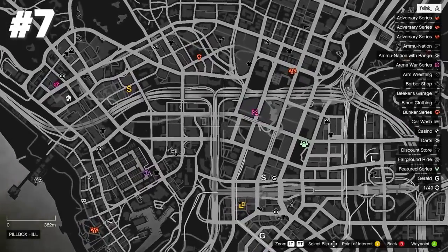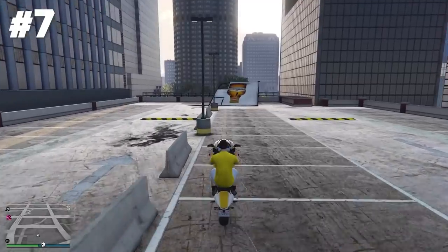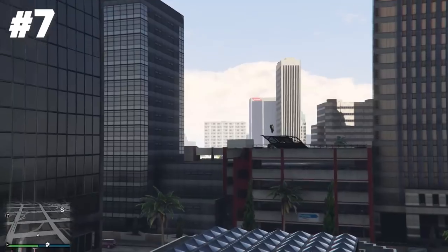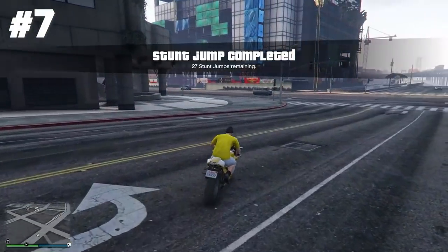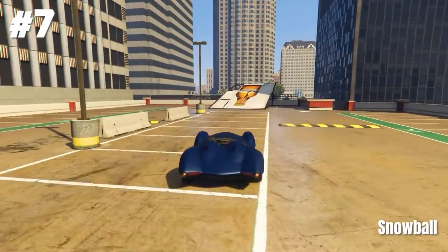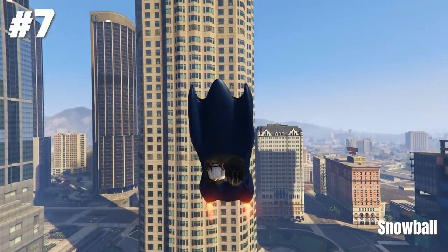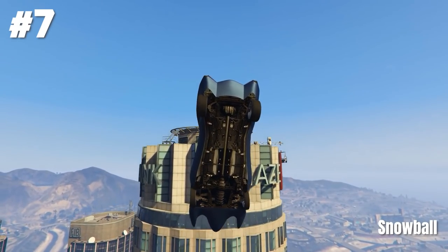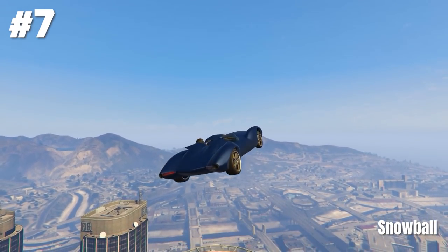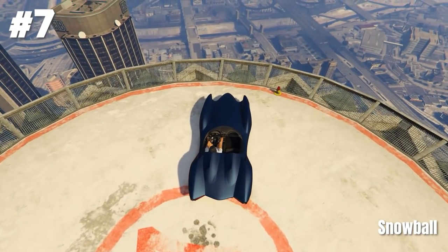Stunt jump seven is located at Pillbox Hill again. Here you have to go off the ramp of the famous red parking garage, jump far enough, and don't hit any objects. The one and only Snowball showed us a very nice epic version with his Scramjet. He goes off the stunt jump ramp, uses the boost and lands even with a backflip on top of the Maze Bank building. Good job man, love your stunts.